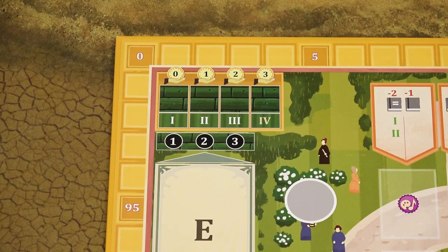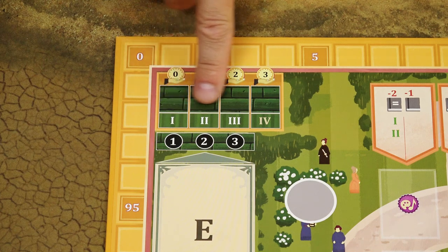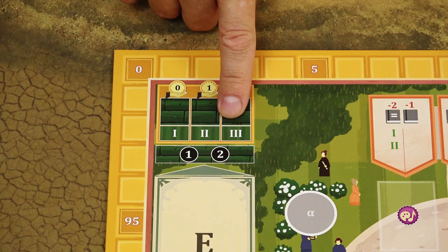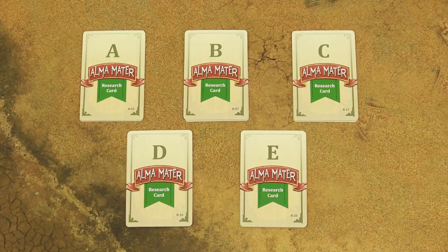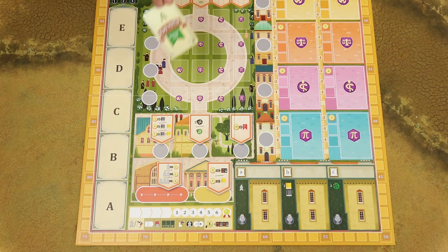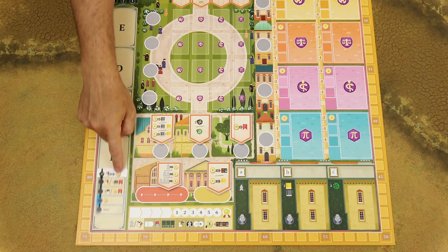First, turn the game board to the side which corresponds to the number of players in the game. This is the side for a four-player game, and this is the side for a three and also two-player game. Sort the research cards by the letter on their back, shuffle each pile separately, and randomly take one card from each pile and place it on the corresponding space on the game board.